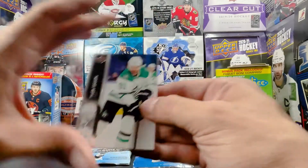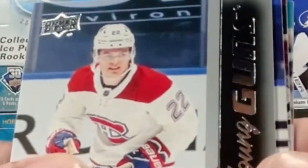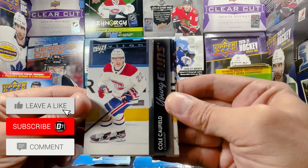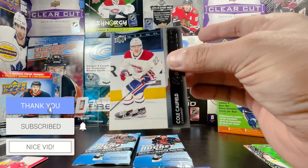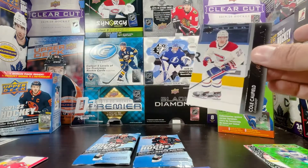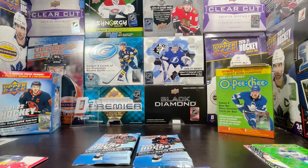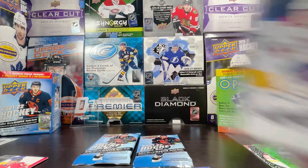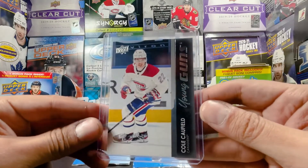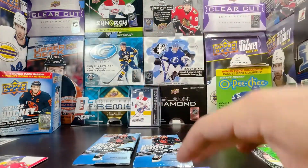From an easy pack to rip open to a hard pack to rip open. Tyler Seguin, Eric Robinson, De Brinkat, young guns — Cole Caulfield! Alright, that's nice — that's worth it, worth the blaster right here. Cole Caulfield young guns — I'll take it. Where did my sleeves go? I'll take that out of a blaster any day of the week. And it actually looks like it's in better condition than my hobby Cole Caulfield. Young guns Cole Caulfield out of a blaster — a random one I took off the shelf.